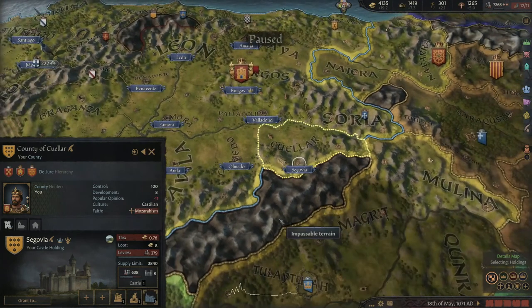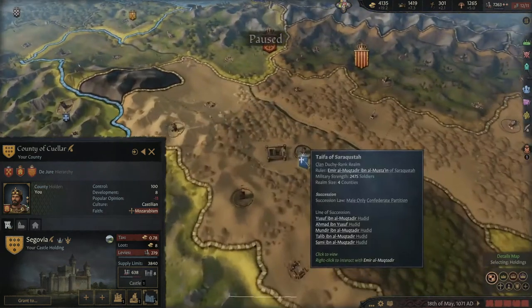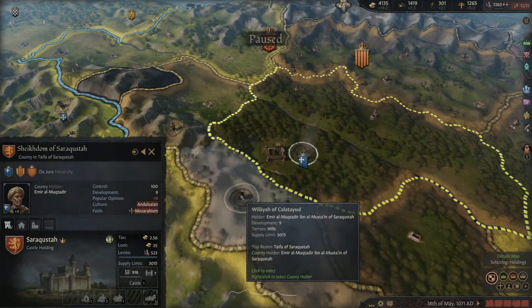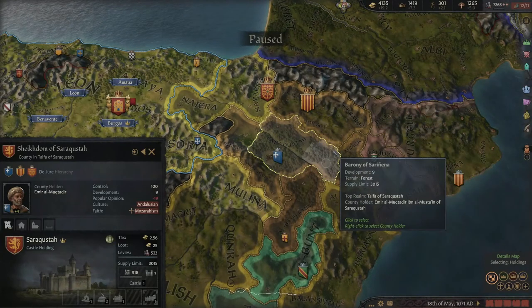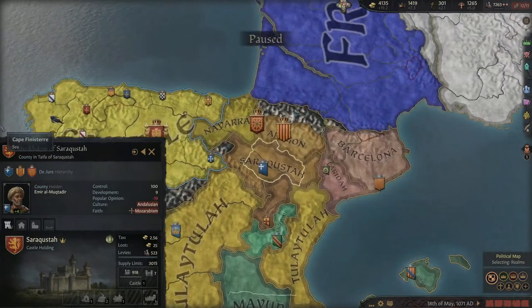Let's continue looking around. Down here you'll find the Algeferia — another building giving a fort level boost, defender advantage boost, garrison boost, holding tax boost, control growth, diplomacy per level of fame, and a monthly renown boost. It's a great palace fortress built on the Soraya Plain, a testament to the wealth of Zaragoza. Interestingly, Zaragoza and Aragon have been combined as a duchy in this latest DLC. There's a nice decision you can take to create the Kingdom of Aragon, which is quite a nice one to do.